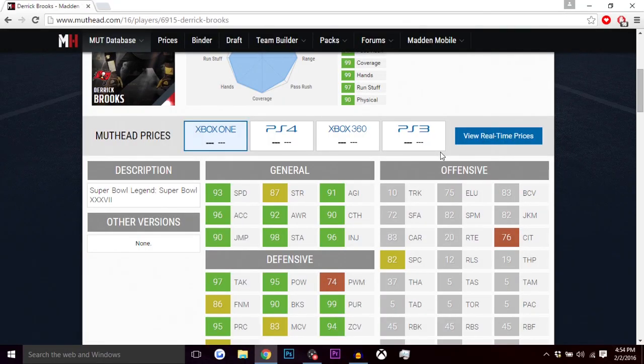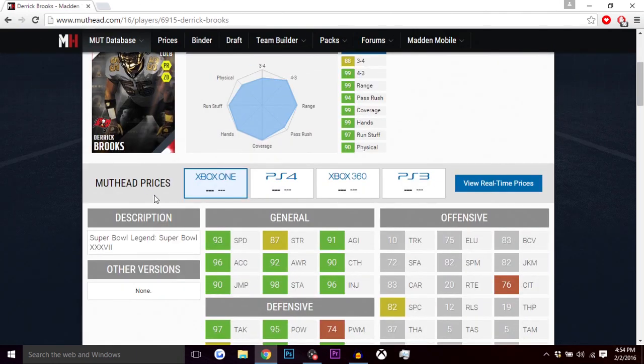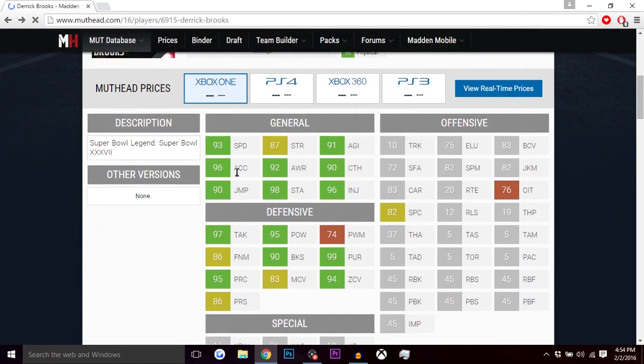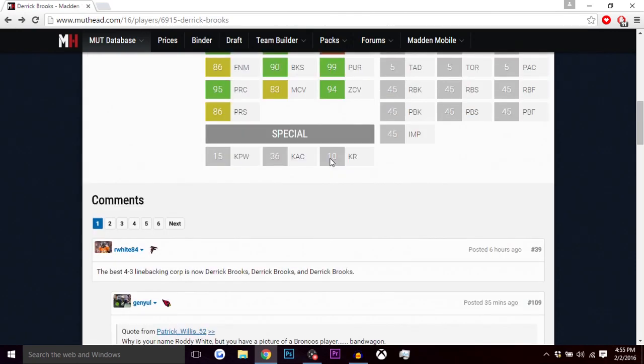Here we are on Muthead.com — this Derrick Brooks looks very glitchy, he's 98 overall and not up on the auction block for any console. He's got 93 speed, 96 acceleration, 90 jumping, 87 strength, 92 awareness, 98 stamina, 91 agility, 90 catching, 96 injury, 97 tackling, 86 finesse move, 95 play recognition, 95 hit power, 90 block shed, 83 man coverage, and only 74 power move — but obviously he's better at finesse move and he's a linebacker.